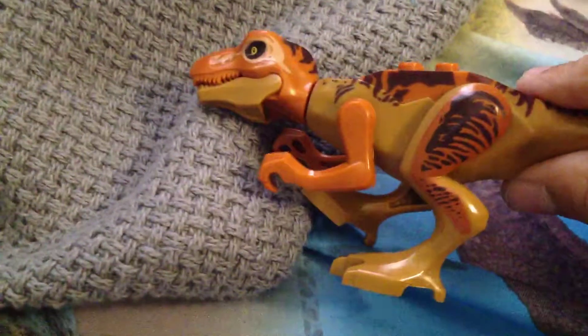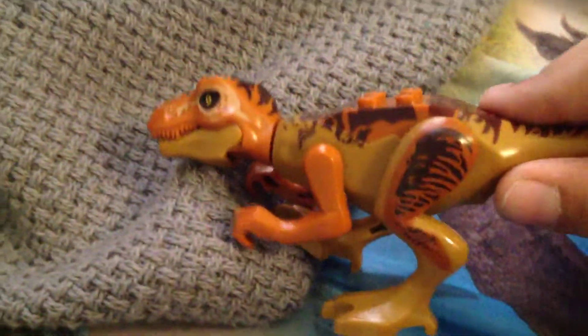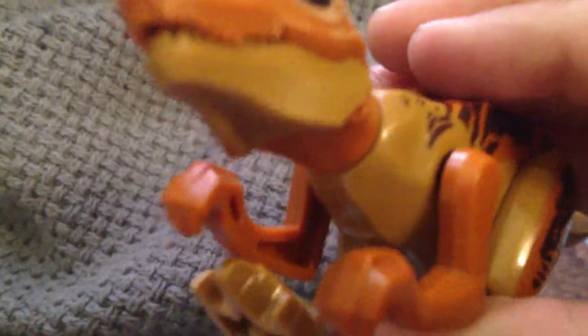Here we have a Lego T-Rex, mostly correct except — I don't know what the chicken noise is coming from the T-Rex. Yellow eyes, pretty realistic head and mouth. The problem is the arms — the arms are way too big, and it has three fingers, not two. But that's okay, because I think they used a similar mold for the Indominus Lego, which also has three fingers.